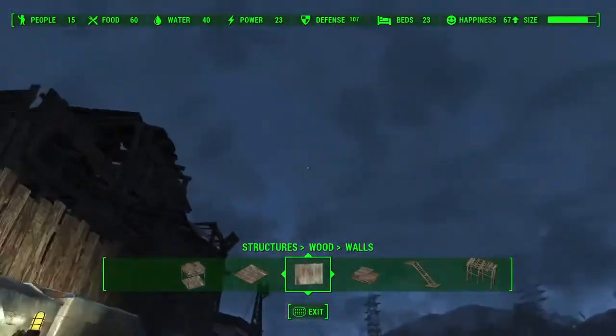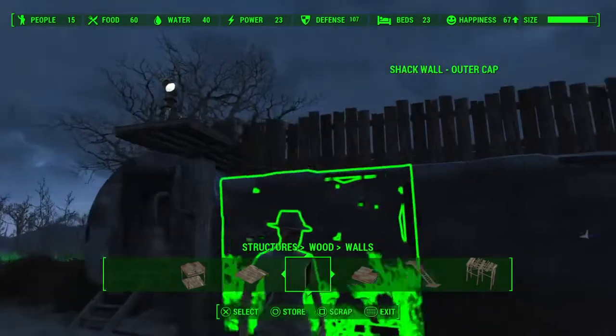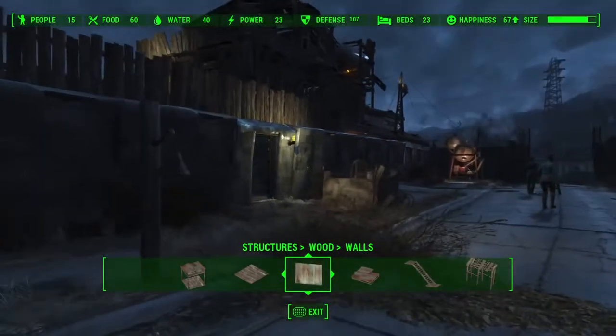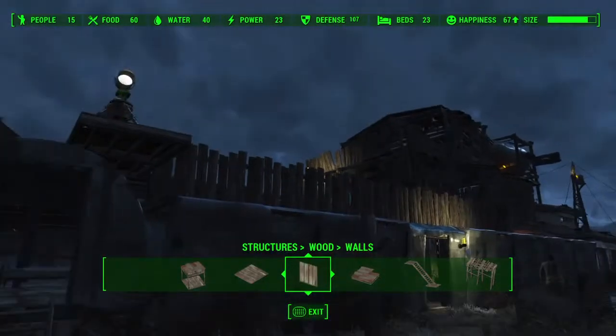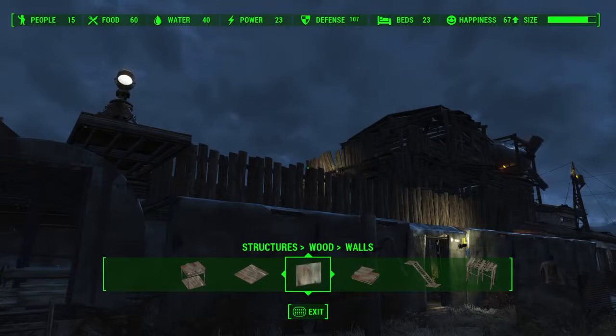Let me point out the stats at the top of the workshop menu. You've got a food value, a water value, and a defense value — all affected by what you build or scrap — which in turn affect your people's happiness. The fundamental components: you want enough beds for your settlers, enough food and water for everyone (so about 15 food and 15 water in my case), and your defense should be roughly equal to the sum of your food and water. If your defense is any less, the chance of coming under attack by raiders or super mutants is higher.